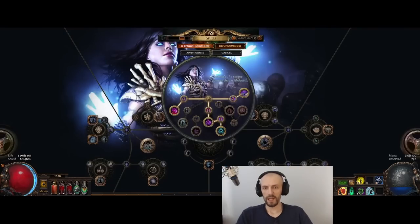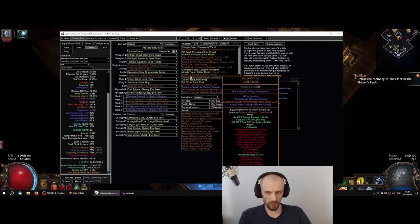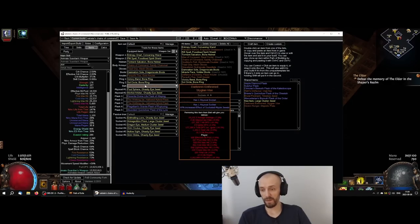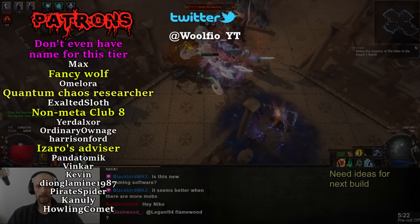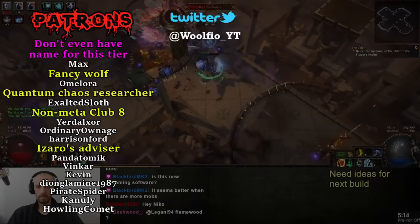I'll include a Path of Building import code in the description as always, plus the Animated Guardian items separately. I definitely recommend this build. If you want more damage, Per Sanctum adds about 3 million DPS — from 10.4 million to 13.5 million — but you'll be a lot squishier. If you can figure out how to be tankier and still use Per Sanctum, go for it. That's pretty much it for this video. My next build is going to be Flamewood — a bossing build with an absolute monster amount of damage, but the speed won't be very pleasant. Thanks for watching, see you in the next one!